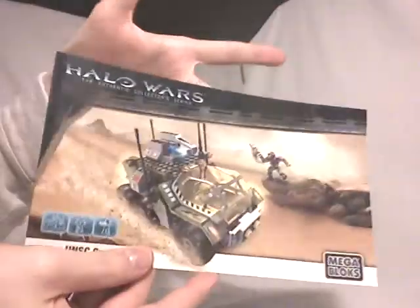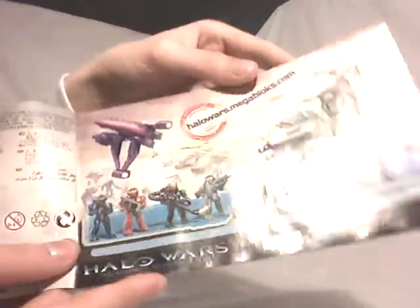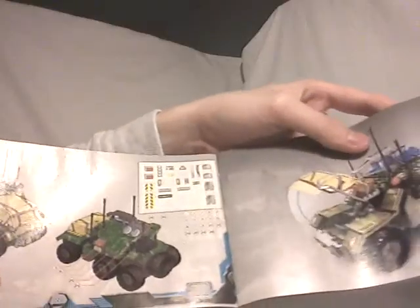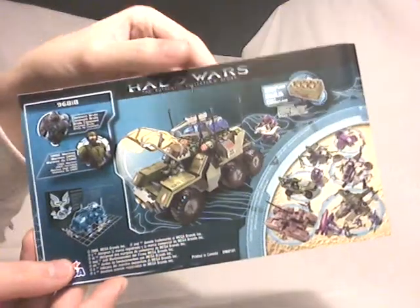Nothing very new or impressive on the packaging. The instruction booklet has a parts list — if you've lost any parts you can order them on the Mega Bloks website. There are some pictures featuring the two sides, then the instructions, and stickers at the end because yes, there are stickers in this set.